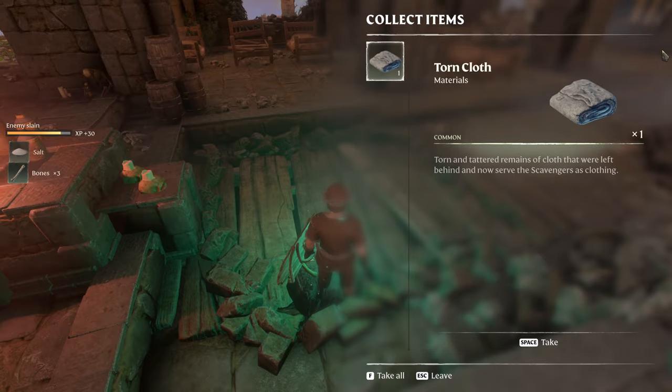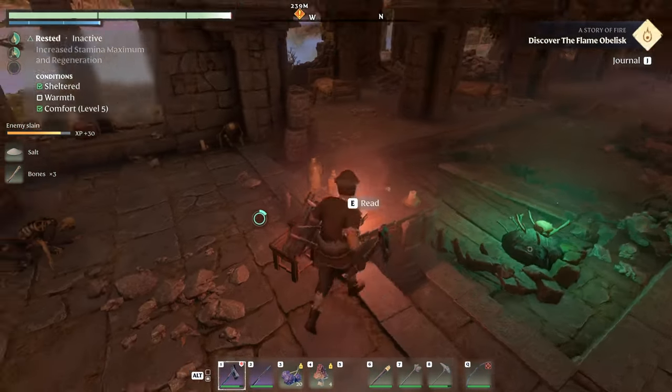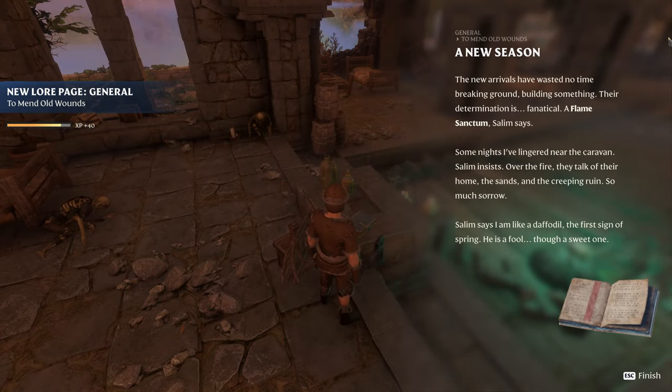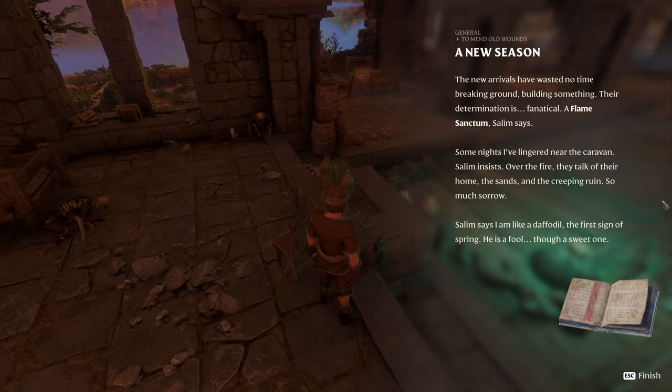Ghostly goomans — alright, they have the salt, the salt of the earth. 'Read a new season — the new arrivals have wasted no time breaking ground, building something. Their determination is fanatical — a flame sanctum. Salem says some knights have lingered near the caravan. Salem insists — over the fire they talk of their homes, the sands, the creeping ruin, so much sorrow. Salem tends them like a daffodil, the first sign of spring. He is a fool though, a sweet one.'